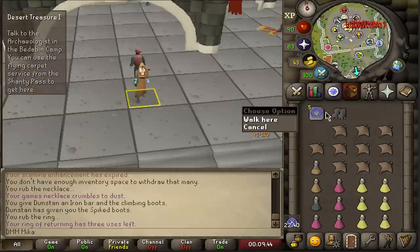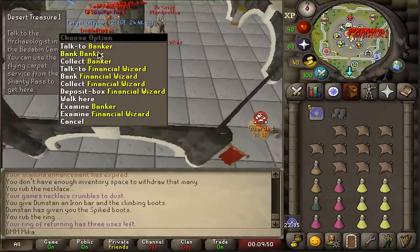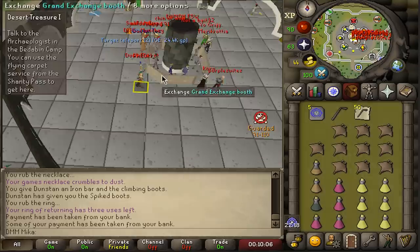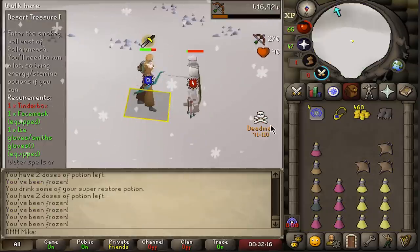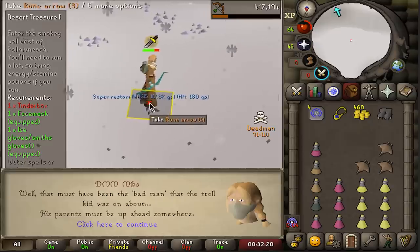The hardest part of Desert Treasure is just gathering all the items. We have everything minus the lockpicks — not too many needed, 50 should surely be enough. There we go — Kamil defeated!